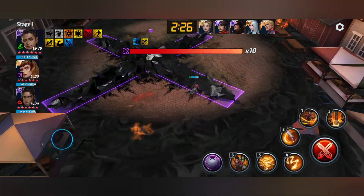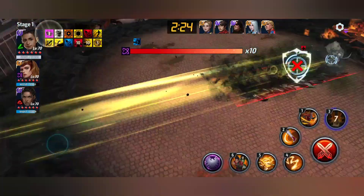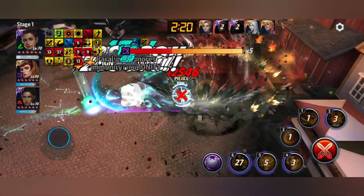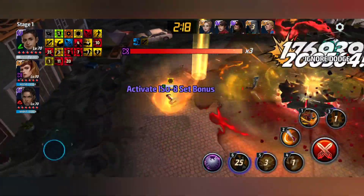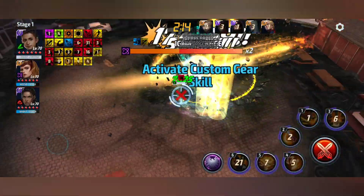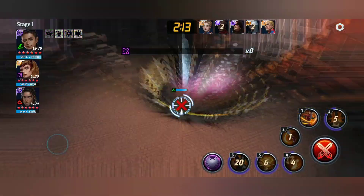Stay away from the axe attack now. Some minions come in the second phase, but that is not like an optimization phase — they are just there to slow you down.